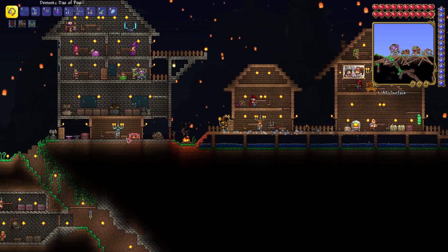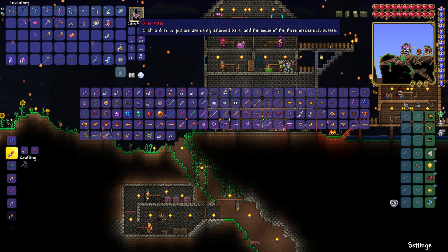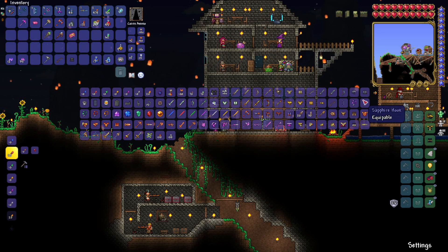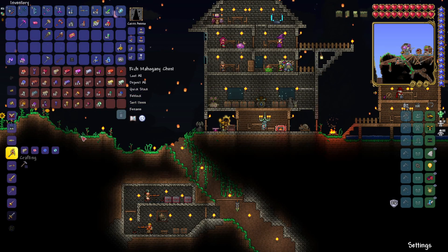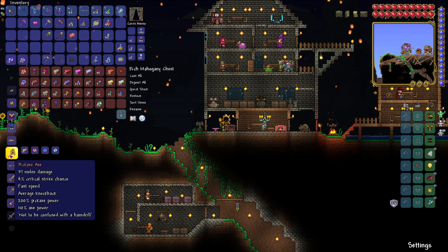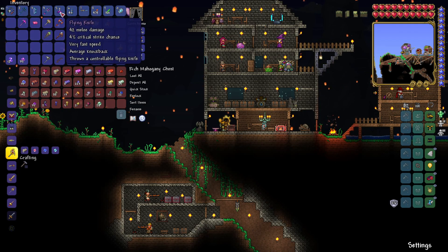Let's head over to the anvil and make the new pickaxe, because that's pretty much what the mission is. We either need to make the Pickaxe Axe or the drill, and this just uses hallowed ingots if I remember rightly. This sounds better — 200 pickaxe power and we also got a bunch of axe power. I still cannot get rid of this because I don't have a hammer, but that's fine I suppose.